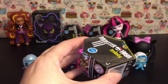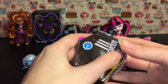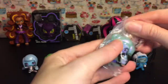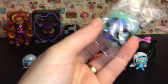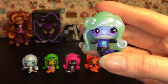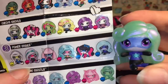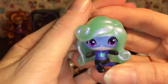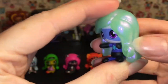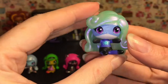Blind box number seven — it looks like we have Twyla! She's pretty too. I think it's power ghoul Twyla. I love the spider on her shirt. Here she is and she is common. Her hair looks really cool too — it's almost clear but then it's pearlized. That's neat!